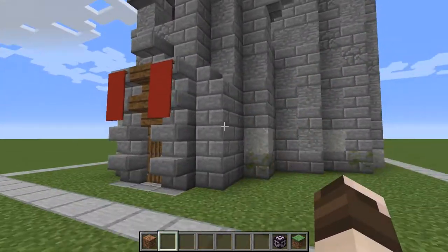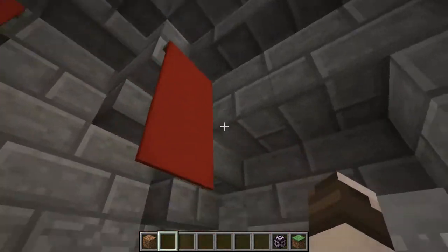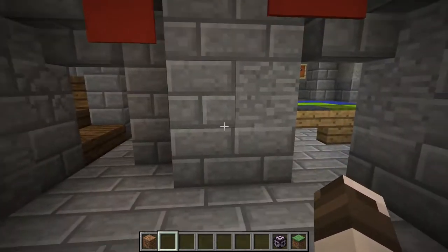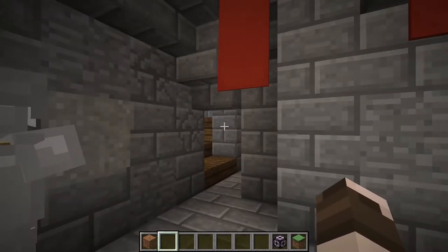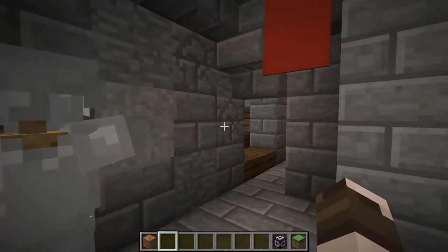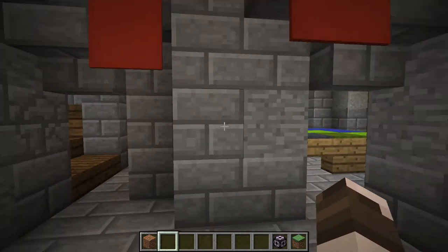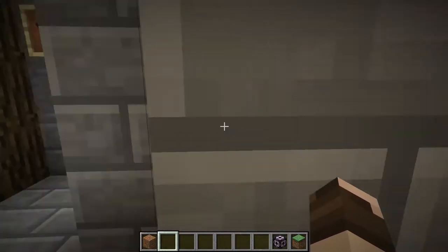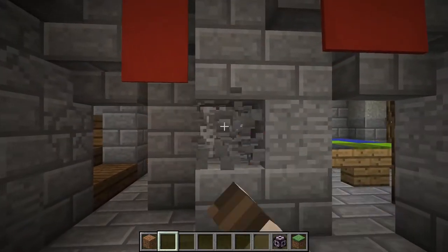This first one here contains the entrance, which is basically a hallway with some armor stands. Originally I had planned for this to be a divider, so that an enemy has to split up to go either that way or that way, and then have murder holes above. But I gave up on that idea — I wanted to instead make it a livable space. You can imagine that it has once been a divider, and this four or five wide pillar goes through the entire keep, so that's the structural main point here.